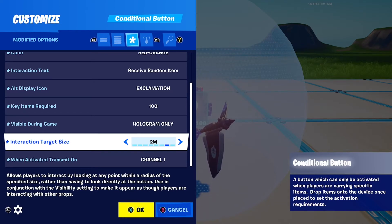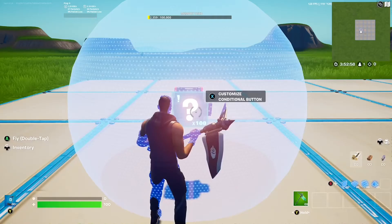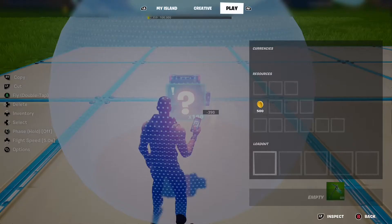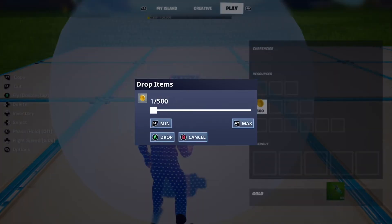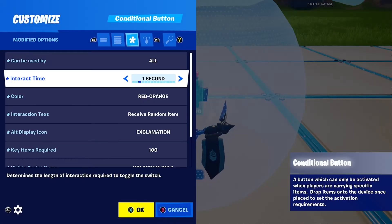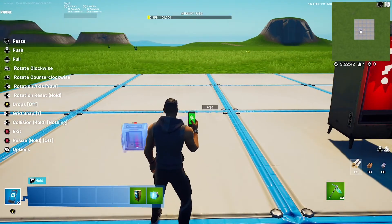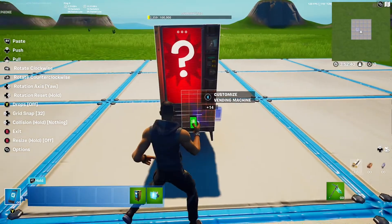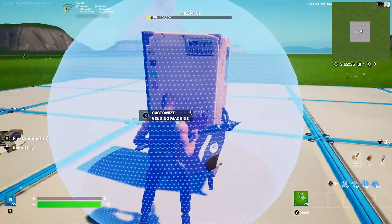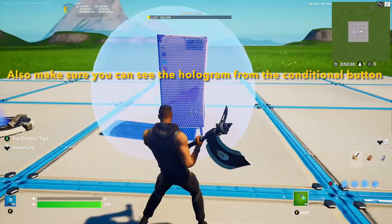Set the target size to 2 meters so players don't accidentally interact with the vending machine itself. On activate, transfer on any to channel 1. Then drop just 1 gold into it — however much you set for key items required is how much gold gets used up. Take it off, put 32 grid snap on, and place it around the middle of the vending machine, making sure the blue circle covers the whole vending machine.